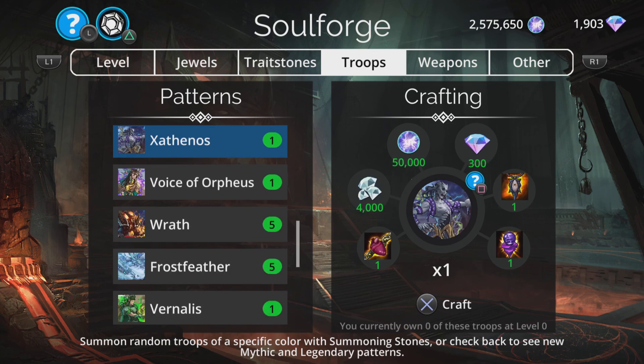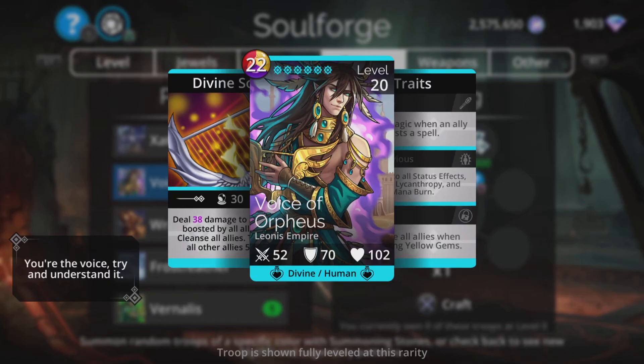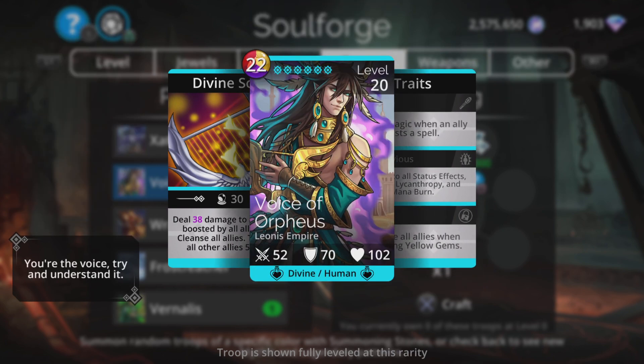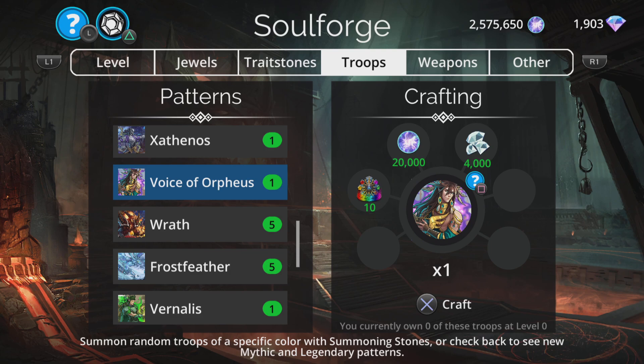In a surprise announcement, in a bunch of weak mythics, the Voice of Orpheus is today's pick of the week for me. I know my choices are sometimes slightly frowned upon, but I do look at things from a different angle. Particularly in this one, because of that awesome cleanse all allies when matching yellow gems combined with Impervious — means he's a fantastic defense to the Elementalist third trait. Right, there's the video. If you enjoyed it or found it useful, be cool if you liked and subscribed. Thanks for watching — I'll be back later with my team for this week's event. Bye for now.